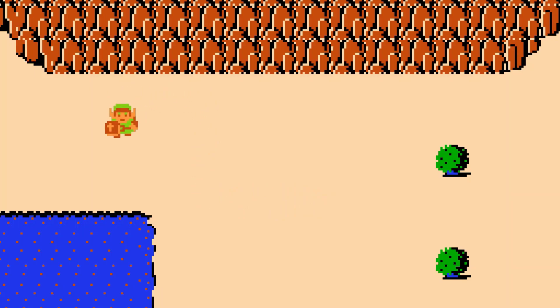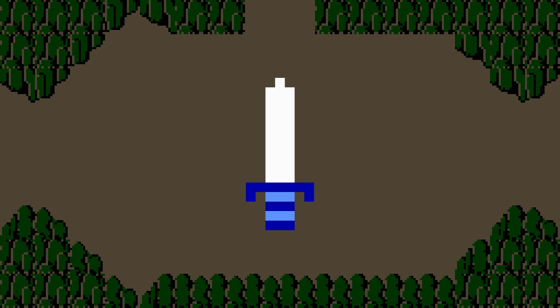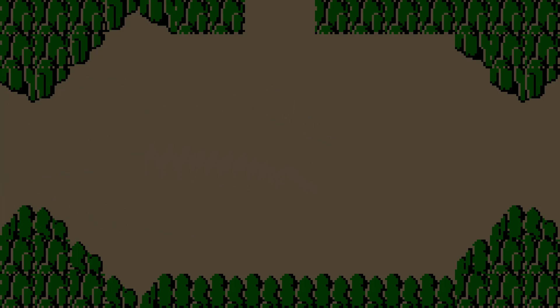The first thing we'll be doing with this refreshed version of the game is giving Link a sword to swing around, which has been absent from the series until now. That video is actually already up — you can check it out here. Let me know what you think, and if you'd like to see more from this series, be sure to subscribe!